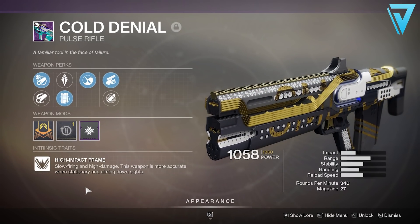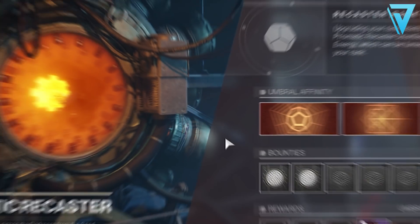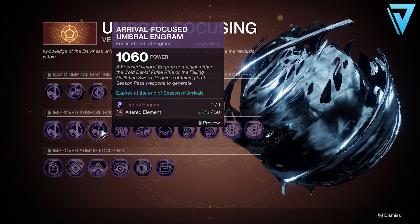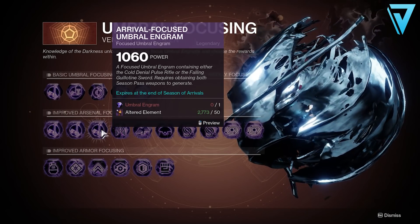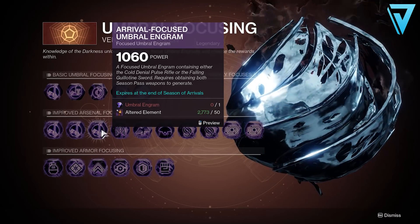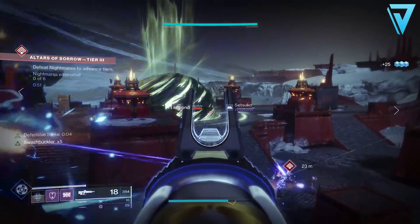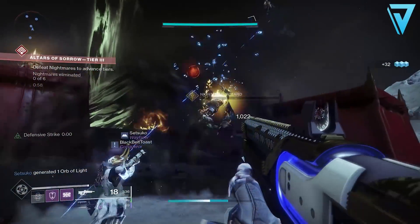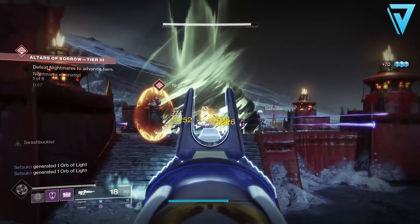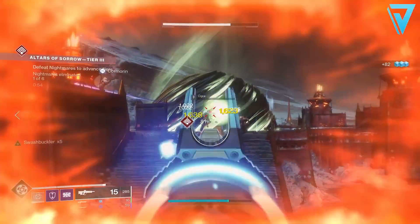The final pulse rifle — and the most obtainable — is the Cold Denial, a legendary kinetic pulse rifle and our first high impact frame of the video. It's slow-firing but hits hard, and is more accurate while stationary and aiming down sights. You can get it from pretty much any Umbral Engram, or focus your Umbral Engrams at the Prismatic Recaster in the Tower to target god rolls. High impact pulse rifles are in a very strong place following sandbox changes this season, and the Cold Denial is excellent across the board. Ricochet rounds is once again the top-tier choice, improving range by +5 and stability by +10.